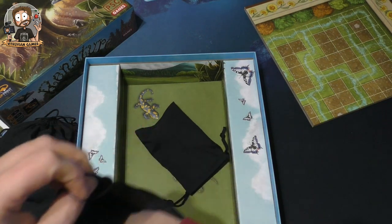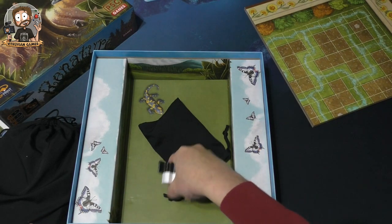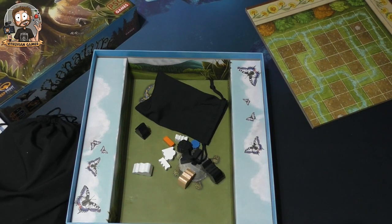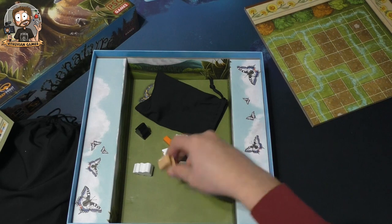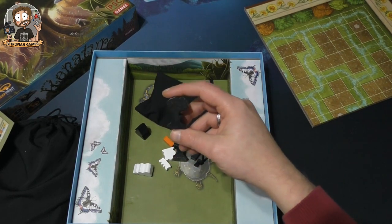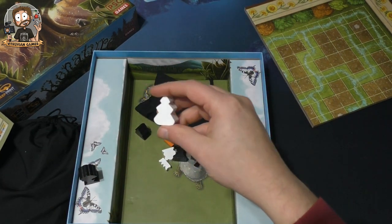In the main bag we have a bunch of tokens. Let me check the components list in the rulebook. There are 74 plants in different colors — five colors total, one neutral and then player colors. We have oak trees and pine trees in different colors, which look a little bit like Christmas trees.